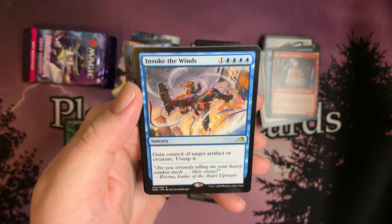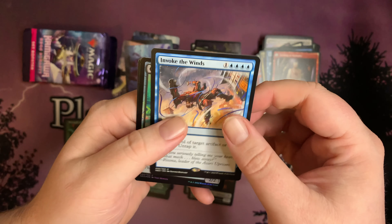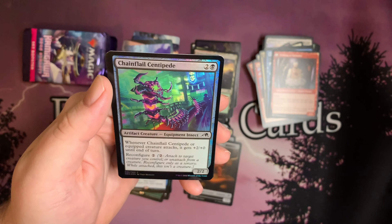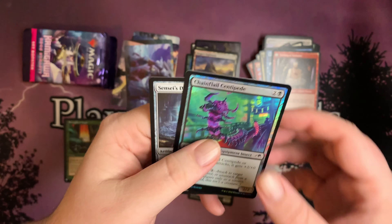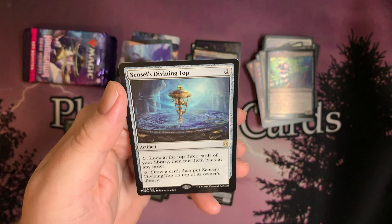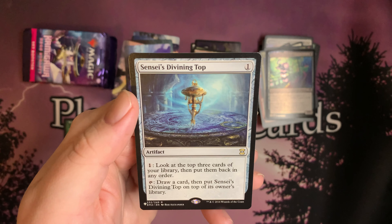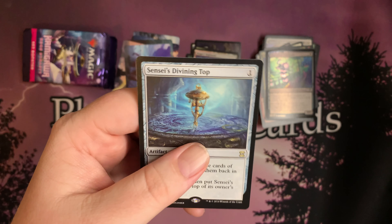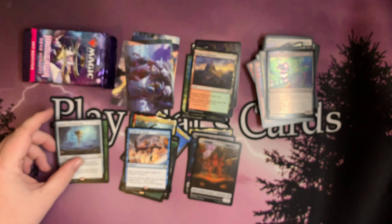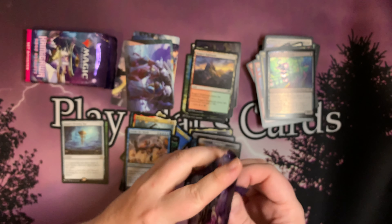And we move on to another rare — Invoke the Winds. And Chainfall Centipede, foil. And another — Sensei's Divining Top! A rare from The List. I'm calling that a solid pack right there.